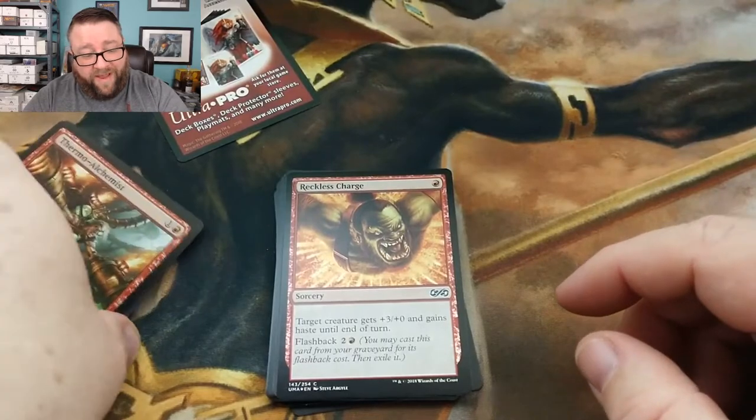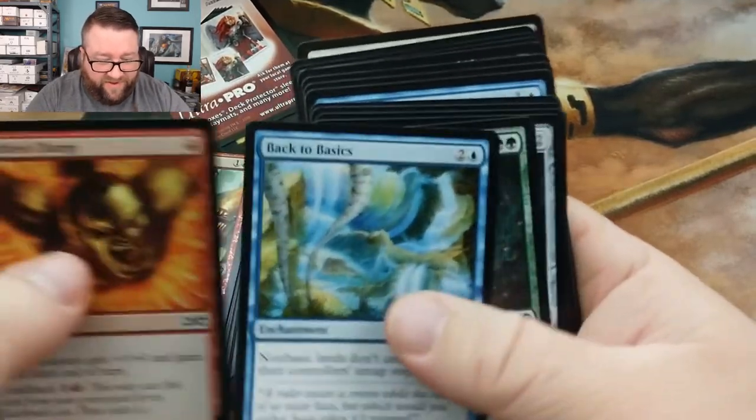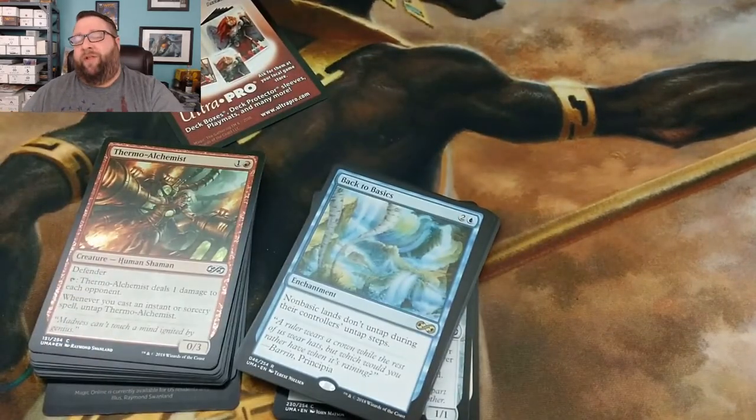Like I said, this stuff is going to be going into the Patreon Build-A-Pack box, and that's some fun stuff right there. Imagine — for 10 bucks, you get to pull that, plus you get another rare with it as well. All sorts of good stuff. Check out the link below. I think you'll be happy with what we have to offer.